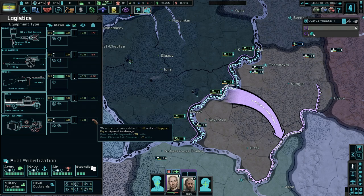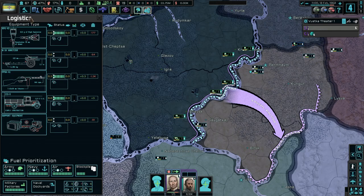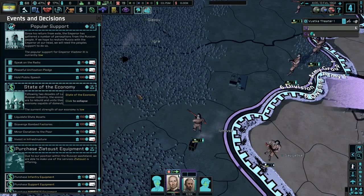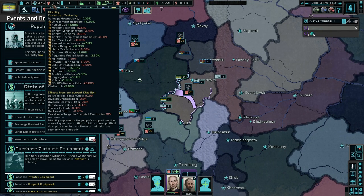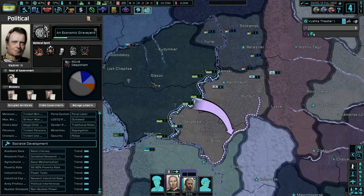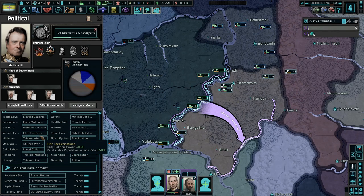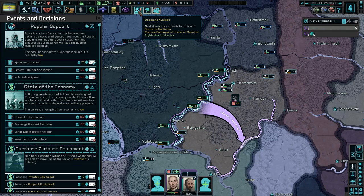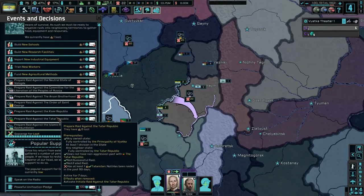We need more guns, got plenty of motorized which we don't really need too much of right now. Defeated the Mongolian people trying to war — anything here? Speak on the radio — that seems kind of good. We currently have 17% stability, war support isn't very high. Despotism is 49% — 49% isn't too bad. Elite tax consumptions — I have no idea how this money system works right now.